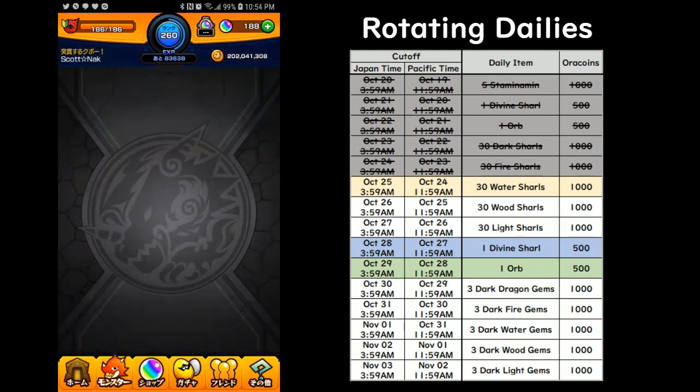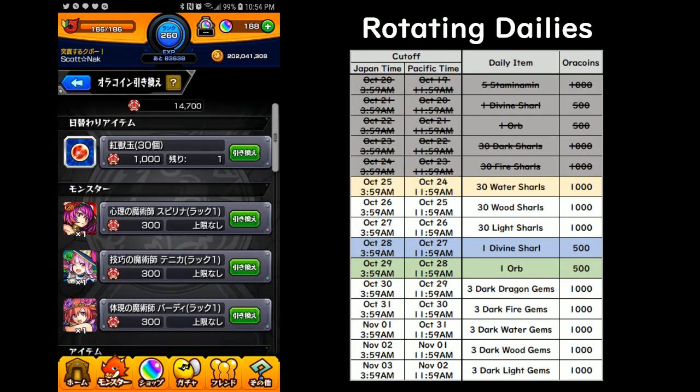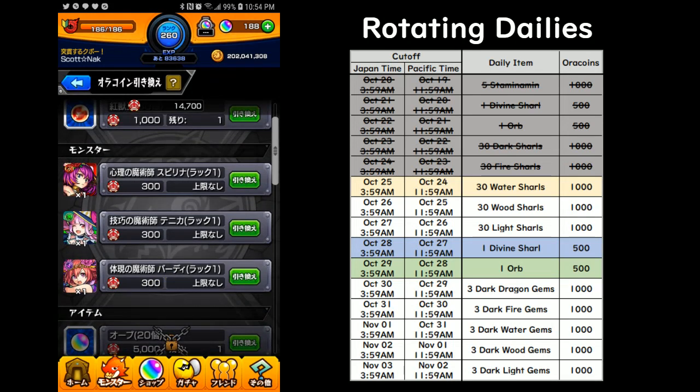There are other items that are there for the entire duration of the event. Some of them have limits, some of them do not. These three monsters here are the ones you want to max luck, and there is technically no limit, so you can make as many copies of these as you want.